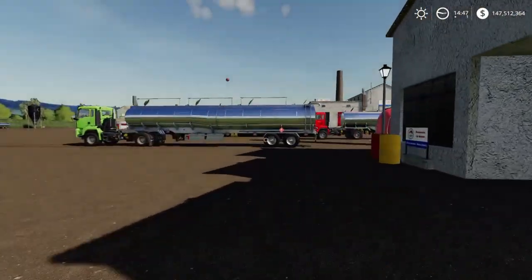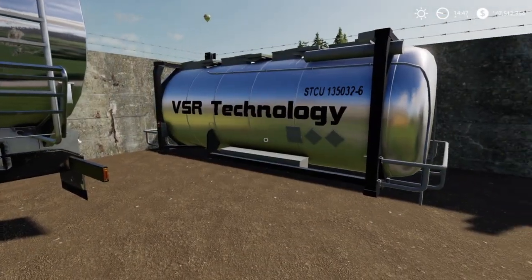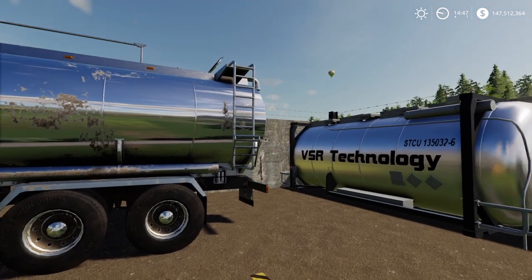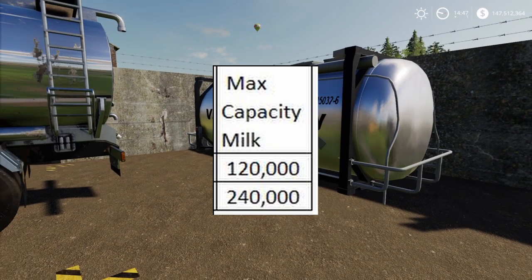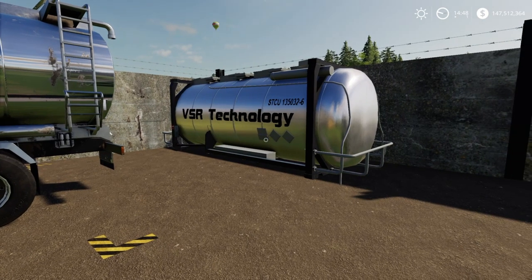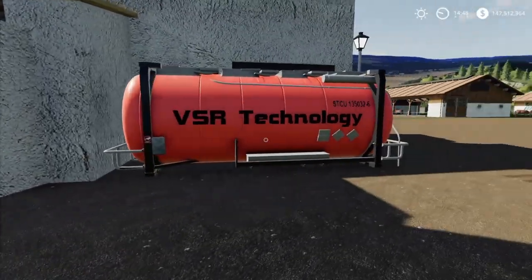Next you have to put your product into the containers where it belongs. First we have milk — you've got a big tanker here and you can use any size tanker as long as it allows you to store milk inside, then bring it over and dump it off. In production level one you can fill this with 120,000 liters of milk; production level two it's 240,000 liters. You do not need to fill it completely full before it starts working — as soon as you start putting product in, it will begin processing and start making cheese.